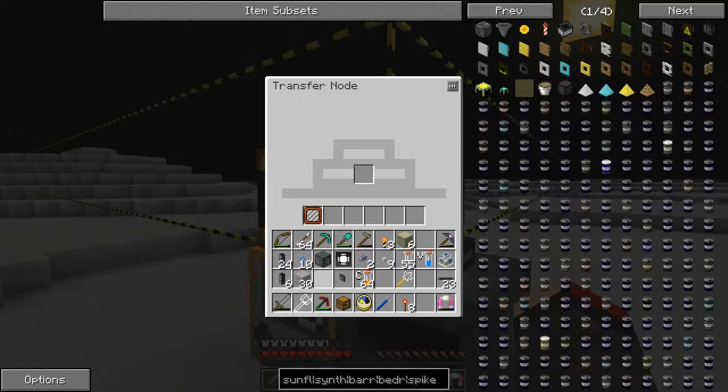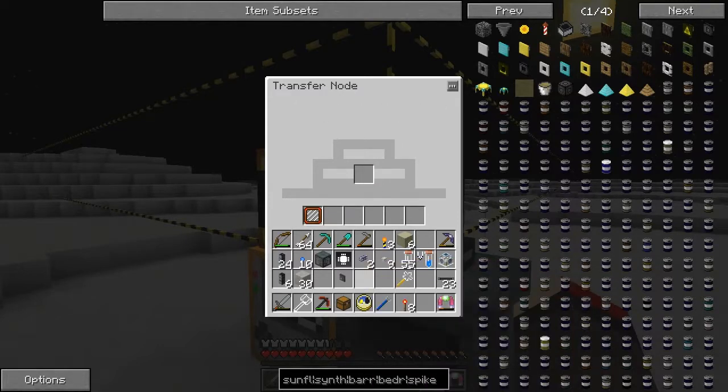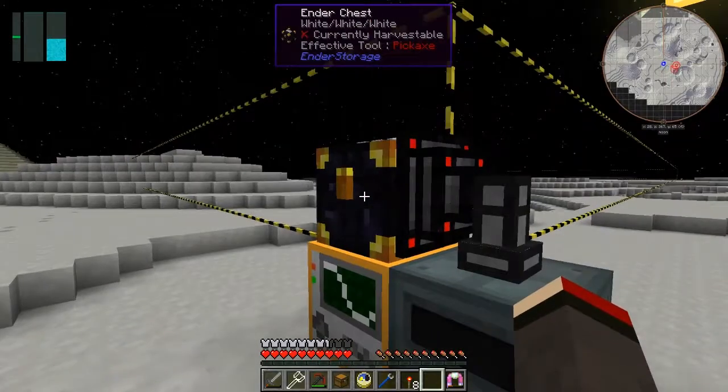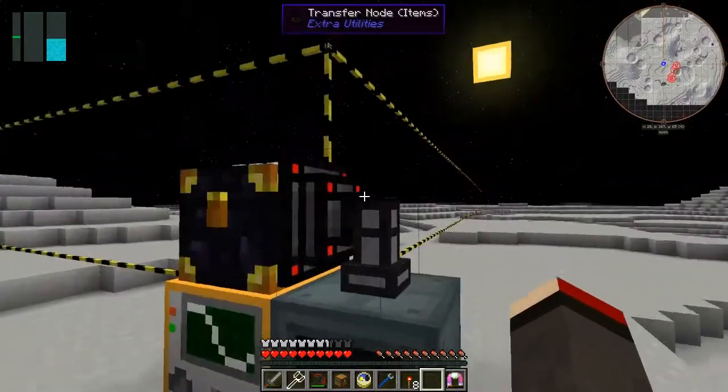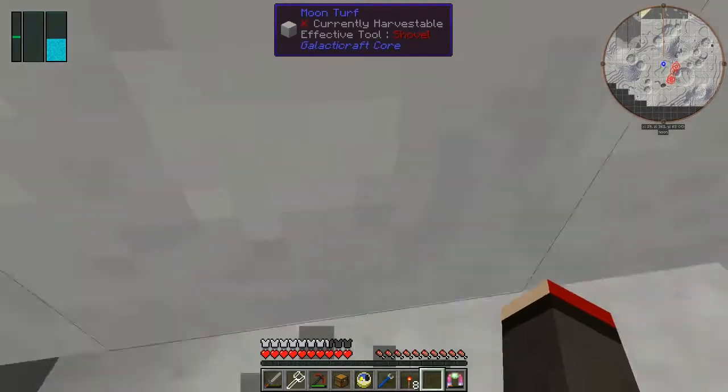Do we have any other things in here we could use? A stack upgrade or something like that? No. But we could put some carbon in here. That gets taken straight away. And it's starting to — I presume it's starting to quarry. Let's have a look. Probably not actually — I'll have to configure this. I'm going to have to configure the sterling generator here.